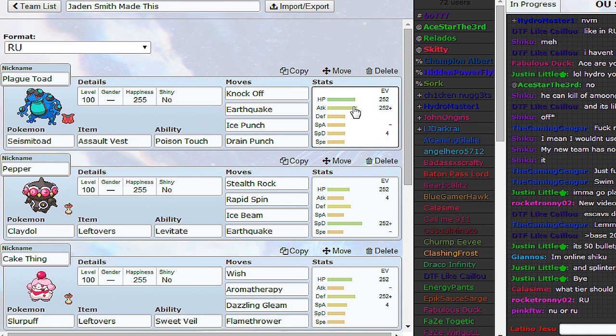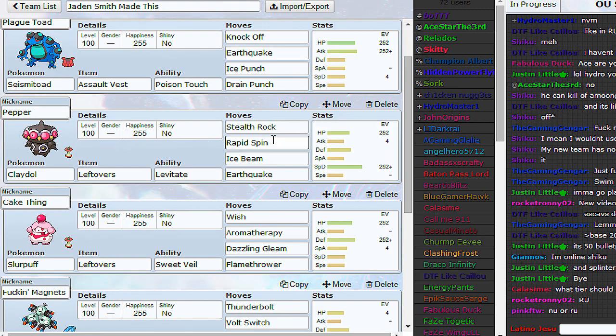Seismitoad - Assault Vest with a bulky spread, Attack and HP, Knock Off, Earthquake, Ice Punch, and Drain Punch. It doesn't get Waterfall, otherwise I would have that - it's a bit weird it doesn't. But I guess Earthquake is good enough for STAB, and then you've got Knock Off for everything else.